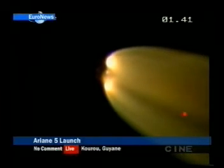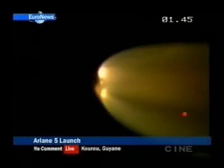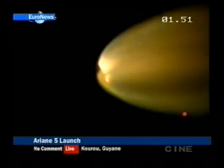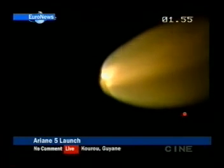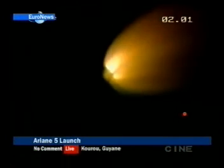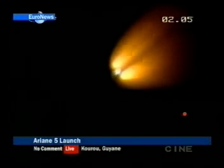This is the EAP phase. The boosters will burn for just over two minutes. The boosters provide 90% of the power at liftoff, because you have a very heavy mass at liftoff — 750 tons. So you need a lot of energy to raise the launcher mass. And when we ignited them, you saw it's at the seventh second.